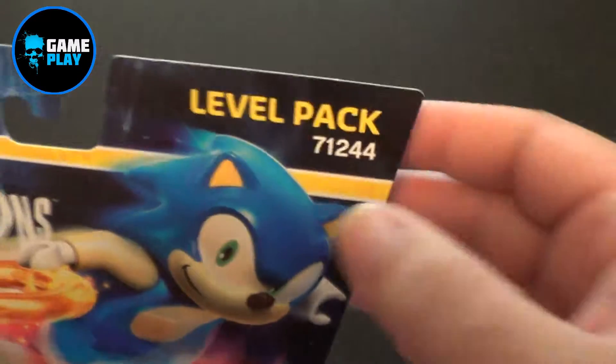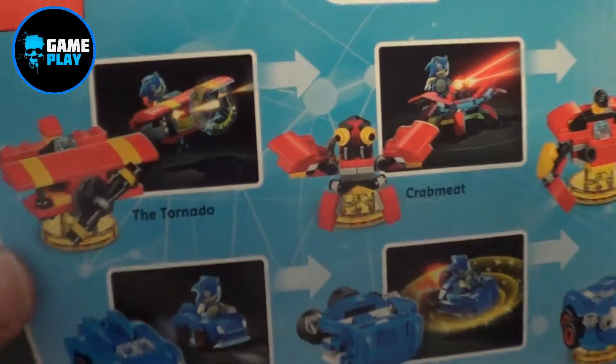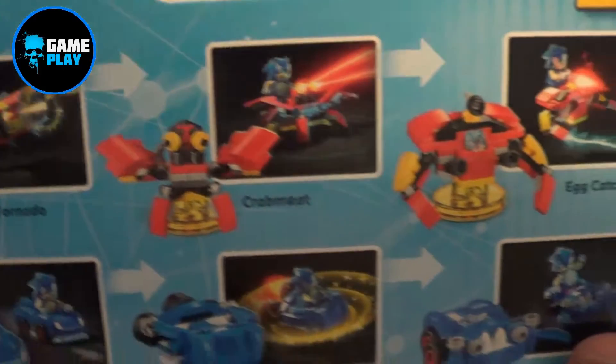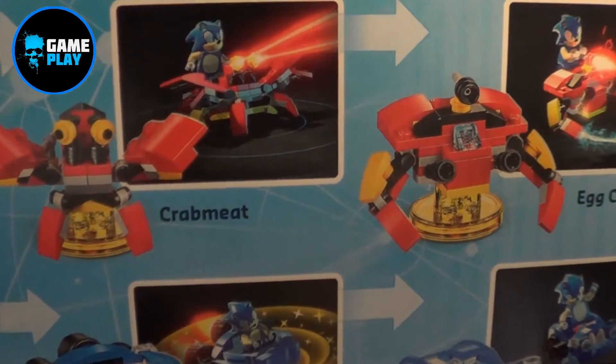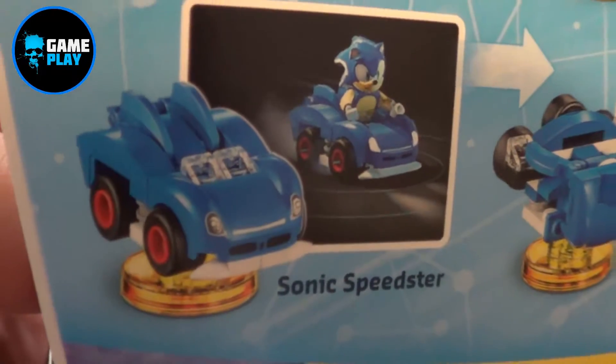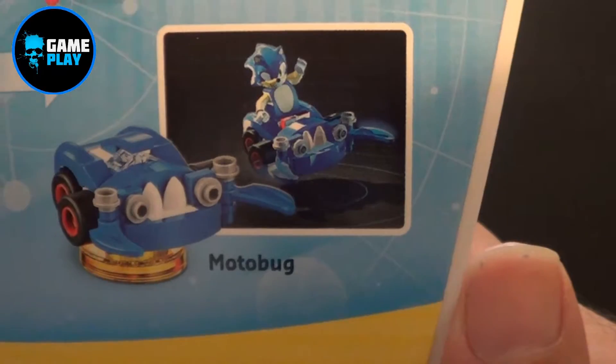So this is a level pack, and for your Lego collectors here, there's your number. If we flip this over on the back, the Tornado will be the first vehicle that you actually build. Then you've got what looks like the Crab Meat and the Egg Catcher, the Sonic Speedster, the Blue Typhoon, and the Motobug.